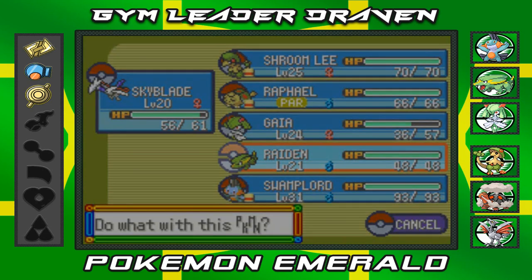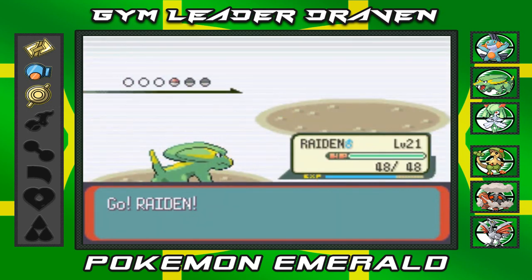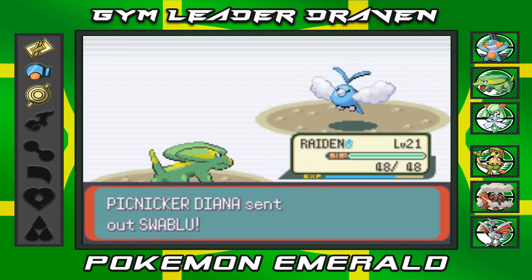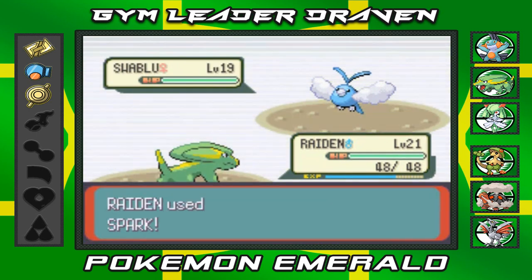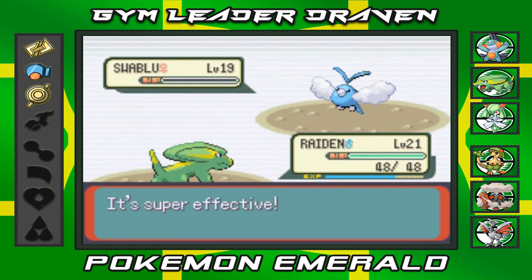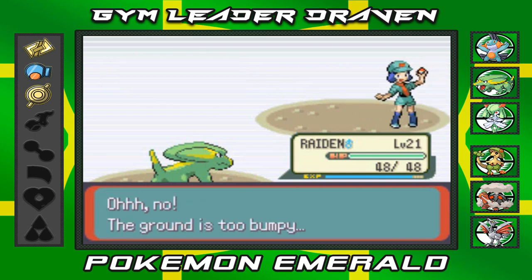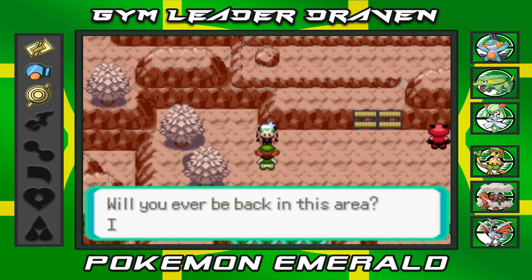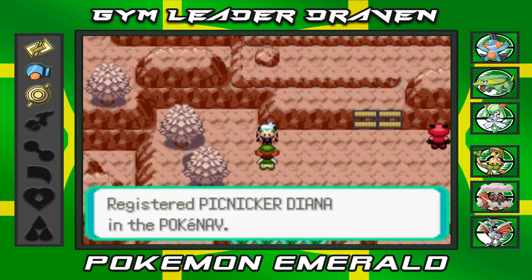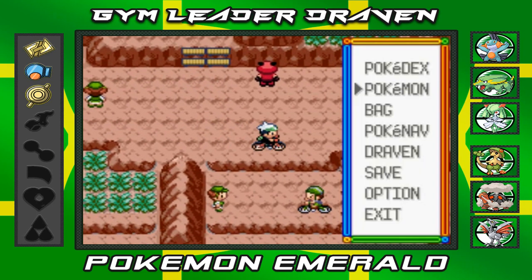I switch to Raiden against the Swablu and use Spark — it doesn't like that at all. Raiden gains some levels. The Picnicker comments the ground is too bumpy, but it looks flat to me. I decide to do a Double Battle next and heal my Pokémon from paralysis before continuing.